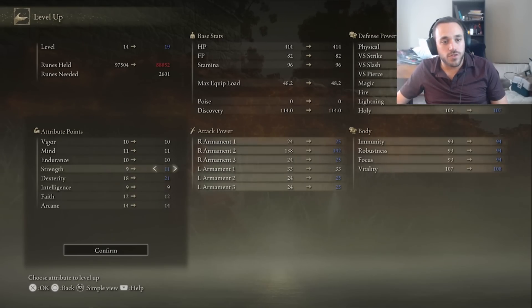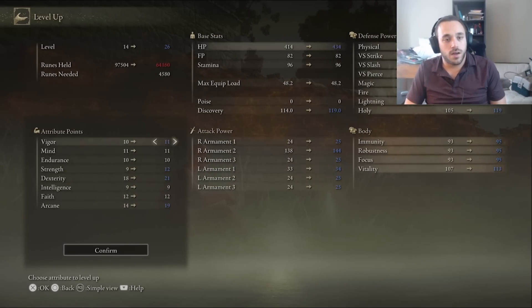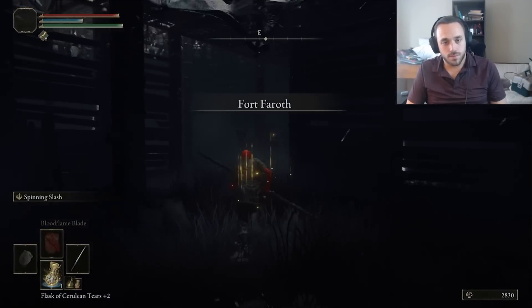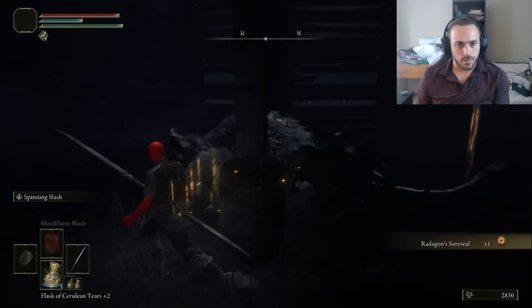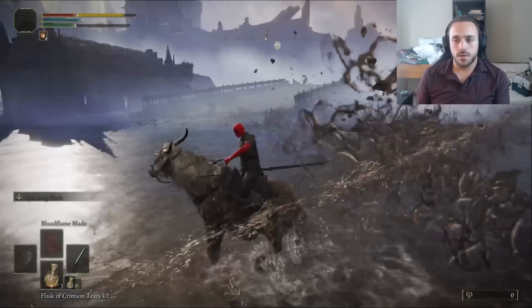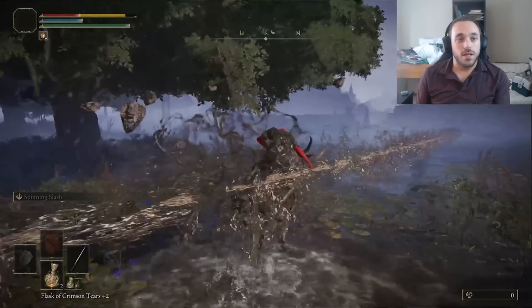We take those runes and turn them into dexterity, strength, and arcane we need for our final lightsaber, and a little leftover for vigor. Not a lot. That makes Fort Faroth a little more stressful, but I got the Dectus Medallion half and Radagon's Soreseal before getting ratted. If you thought rats were bad, let's head back to Liurnia and deal with the sniper lobsters.